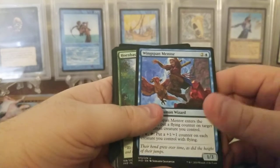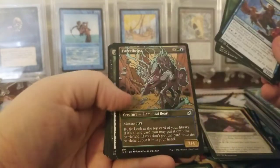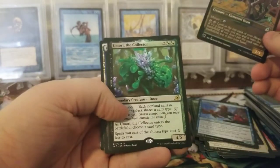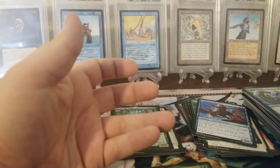So you have Wingspan Mentor, Horn Bash Mentor, and a Parcel Beast. Another cool one - and then Umori the Collector. That's awesome. Happy about those.